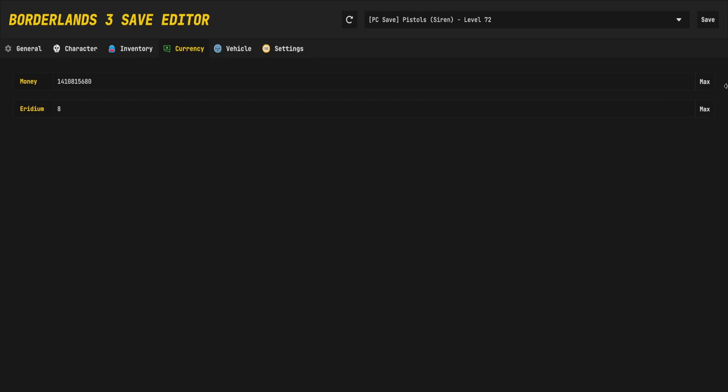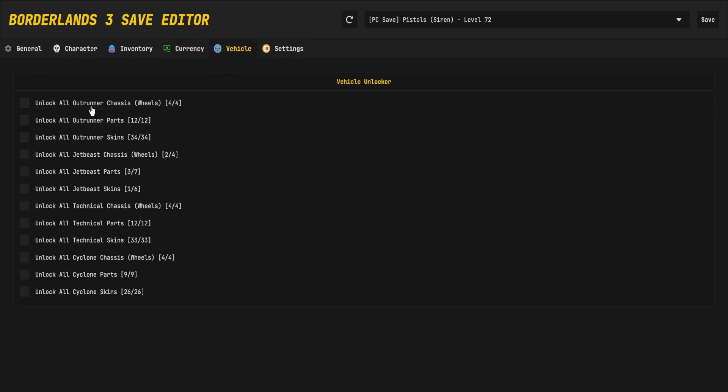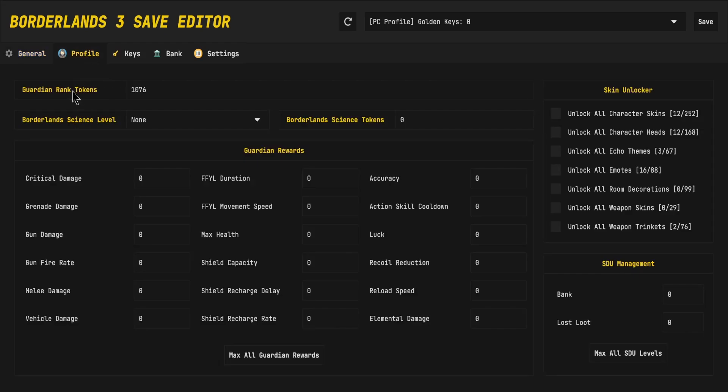In the currency tab, you can quickly max out your money and iridium to max. And in the vehicle tab, you can unlock every single vehicle part very quickly.